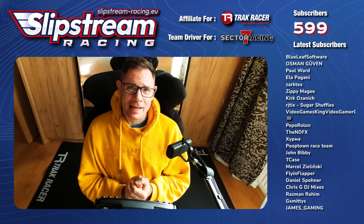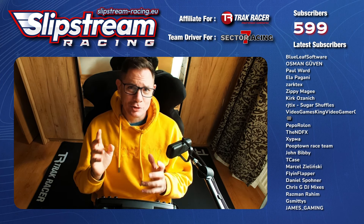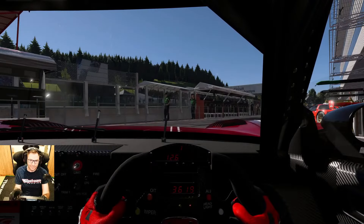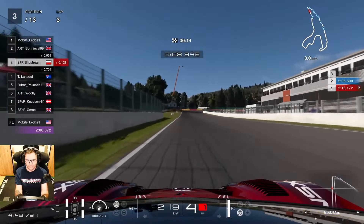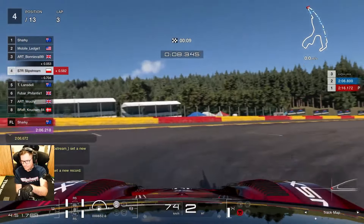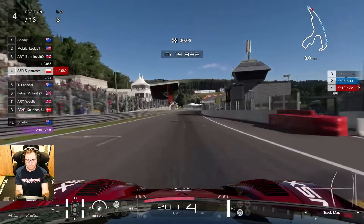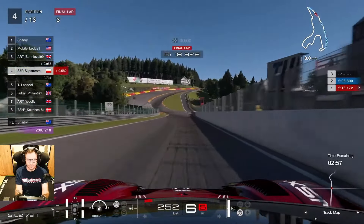Hey everybody, welcome to the recap of the GT Alphas sprint race - sit back, relax and enjoy. It's definitely different with no wind. Join me on the hot lap, the qualifying lap for the Spa round of GT Alphas. We're in the NSX, Group 2 - a naturally aspirated mid-engine beast with plenty of torque. We're running traction control to make sure we're getting traction out of the corners.